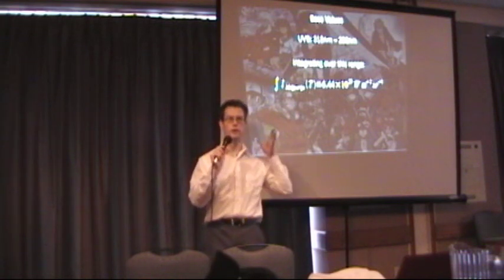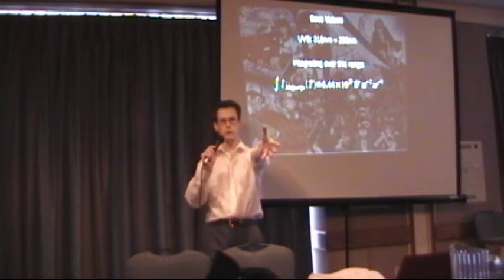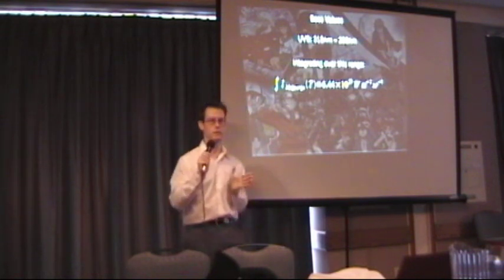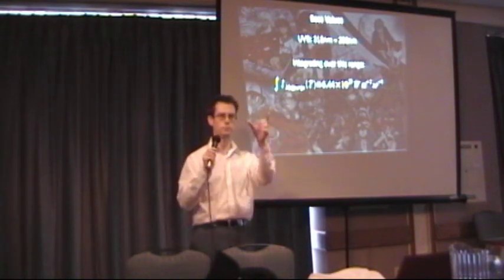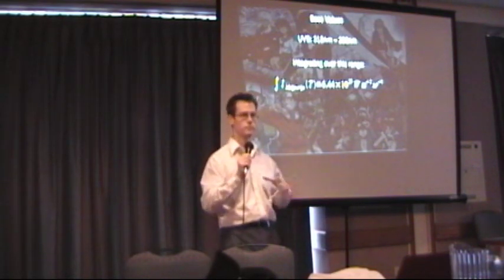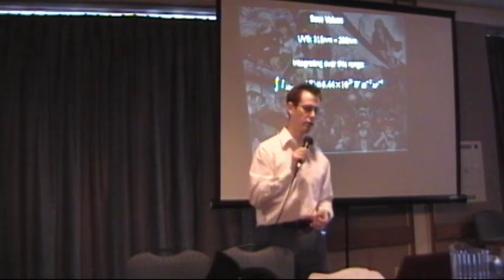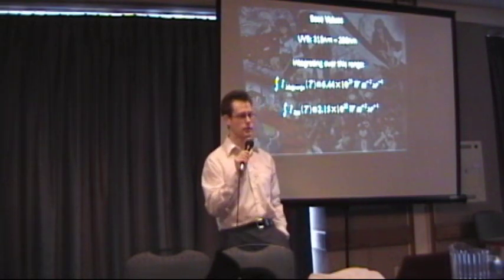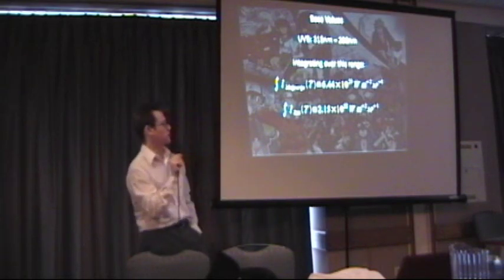A steradian is a unit you have to use when working in three-dimensional spherical trigonometry. If you think of a cube with a pipe going through it, it's linear. But in a spherical coordinate system it gets bigger as you grow — kind of like if you put a wedge down to the center of the earth, except it's going to be getting bigger as you go out. So Macargo gives off that number. And if I do the same thing for the sun, the sun only gives off 2.15 times 10 to the 22nd.